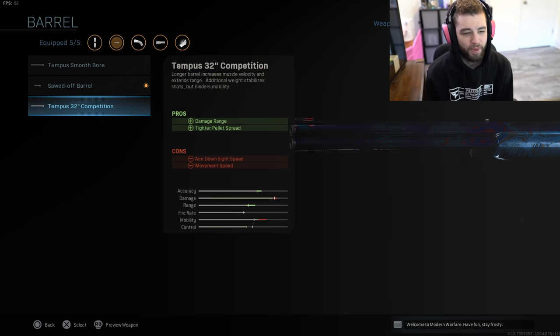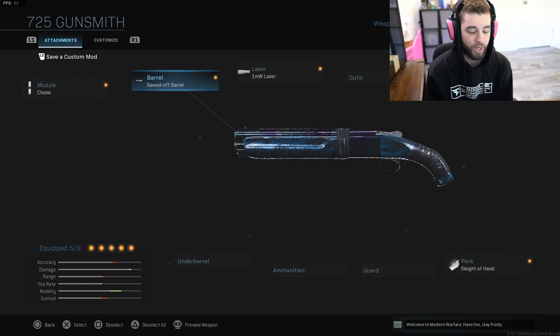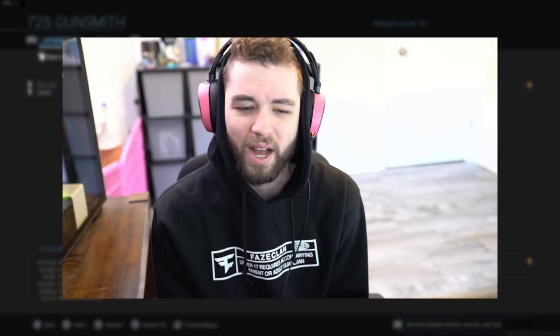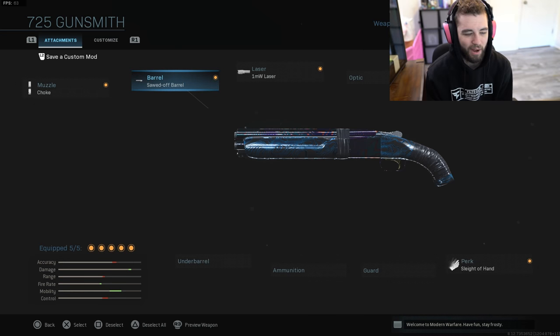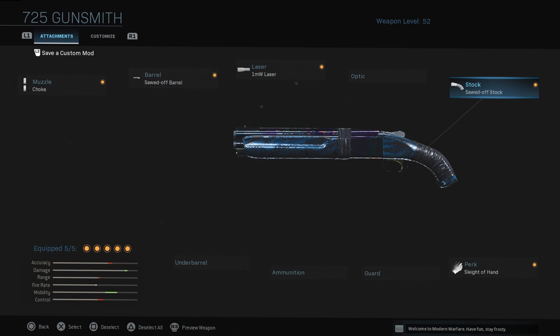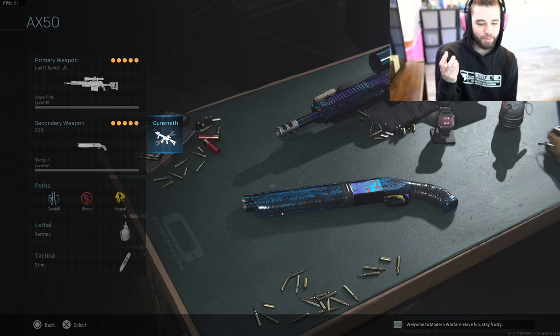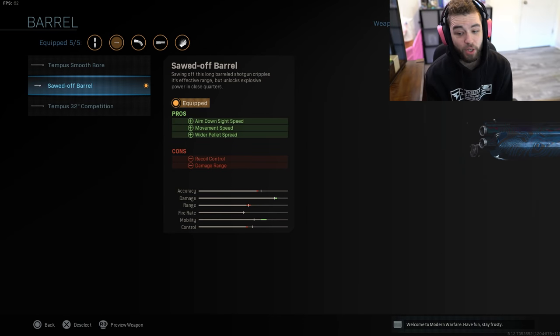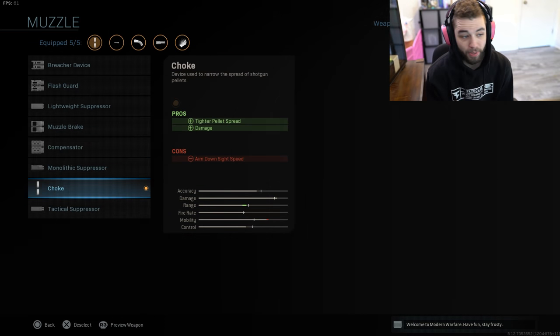Recently you may have noticed a small resurgence, but this time it's the sawed-off version of the 725. I've been running into it more often. Before, people were using the 32-inch competition barrel and the range was just ridiculous — you can go back and look at any platinum or Damascus 725 video. With the sawed-off you get faster aim-down-sight speed, faster move speed, tighter pellet spread, but your damage range and recoil control go down — though recoil isn't really a big deal with shotguns.